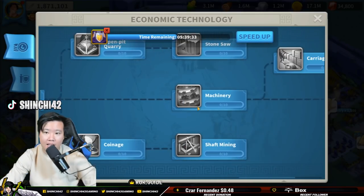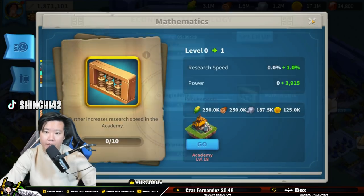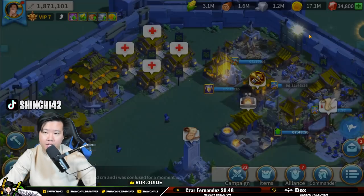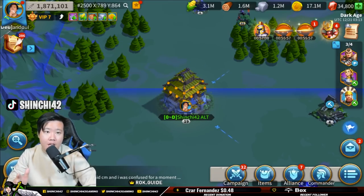I need to upgrade my academy and get the Mathematics research going so we can get some research speed reduction. With that being said guys, thank you for watching. I hope you find this video interesting and educational. Richard 5-5-1-1 is the goal for being a free-to-play in Rise of Kingdoms — I'll see you next time!